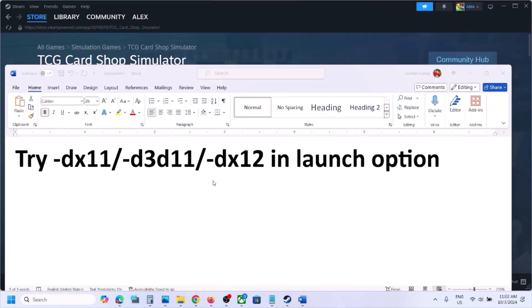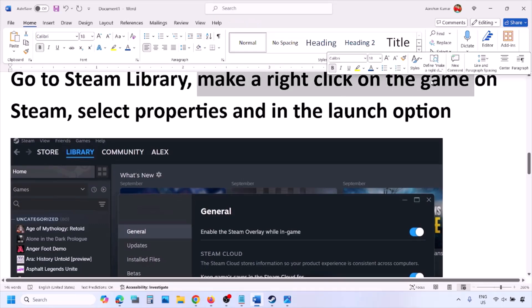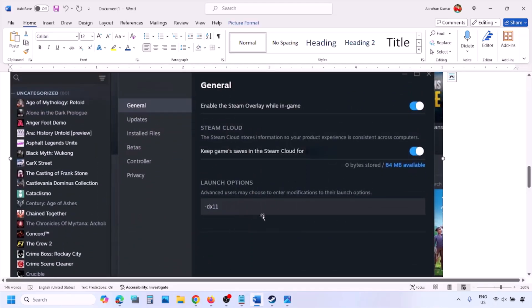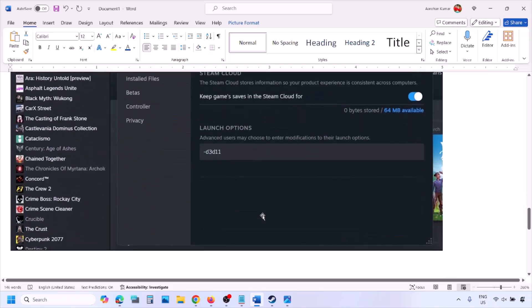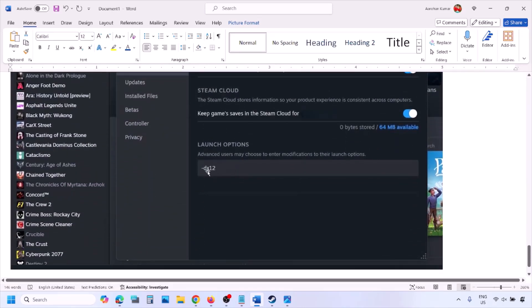First of all, try DX11 or DX12 in the launch option. Go to Steam library, right-click on your game, select properties, and in the launch option type in -DX11 and launch the game and check. If that does not work, type in -D3D11 and check. Still not working, type in -DX12 and then launch the game and check.